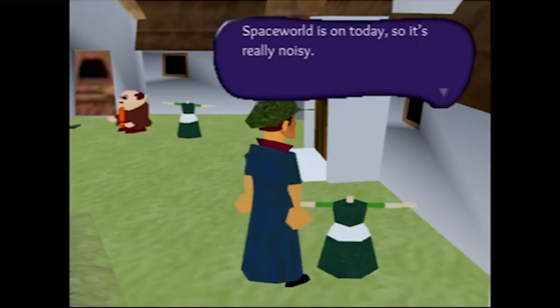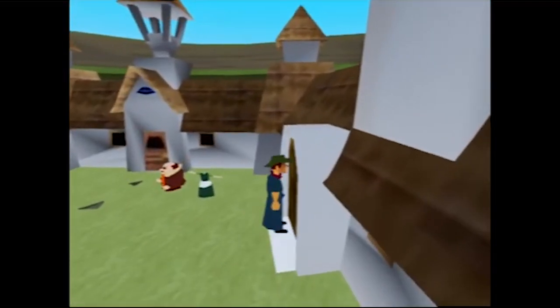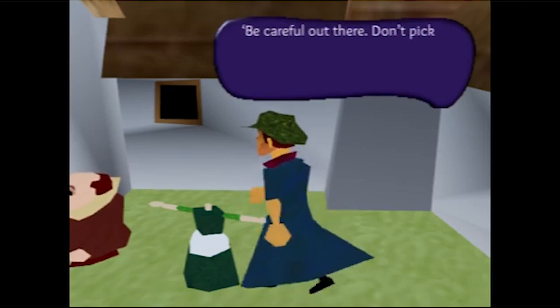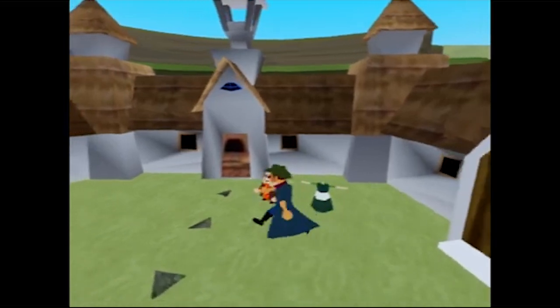You can actually talk to her. 'Space World is on today, so it's really noisy.' You can say that again. Still can't go in there. 'I think my dialogue in the actual game will go something like this: be careful out there, don't pick up and eat food from the ground.' Ah, this classic Sonic catchphrase.